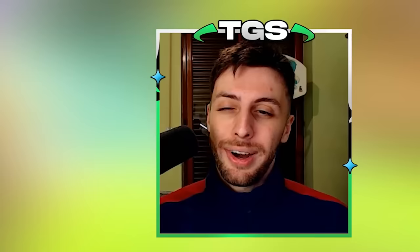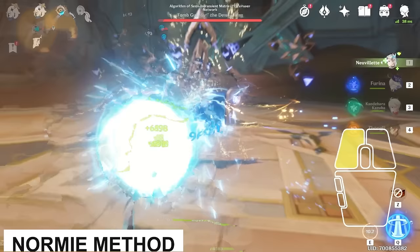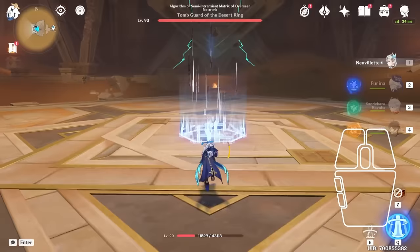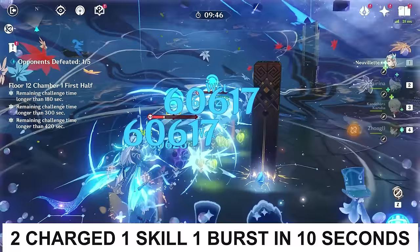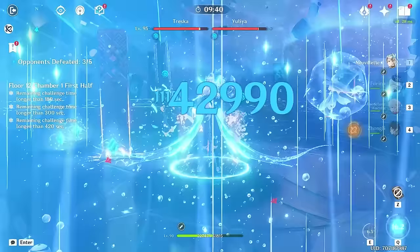Here comes the first complication — there are two ways to hold the charge attack button with Neuvillette. The first is the normal way, where you just keep holding the charge attack button for the whole charge time. The second is the optimized way: you hold the charge attack button for a split second and then release it. This cancels the charge animation and makes the load-up for the actual charge attack faster.